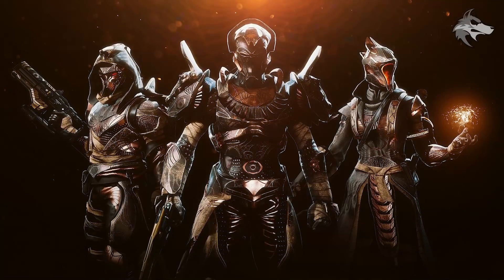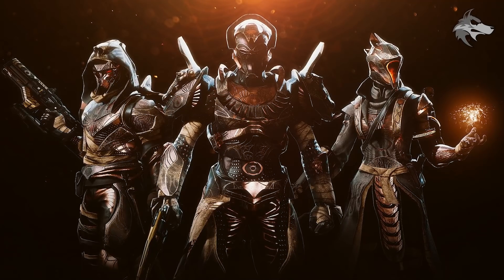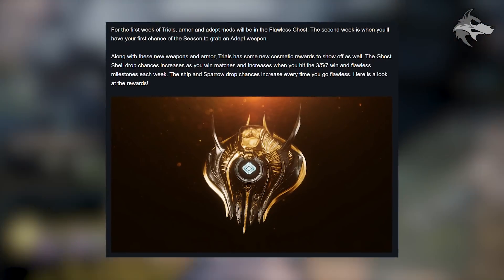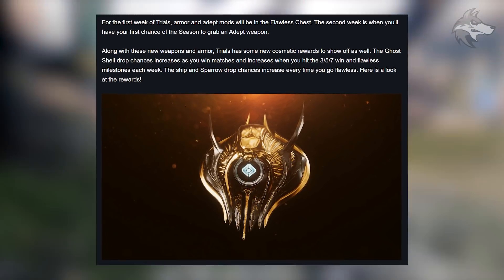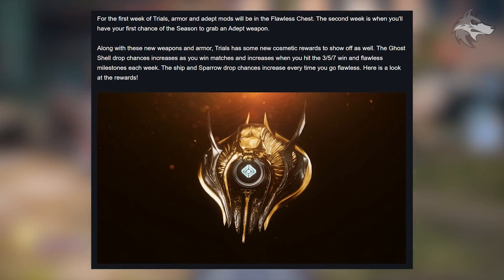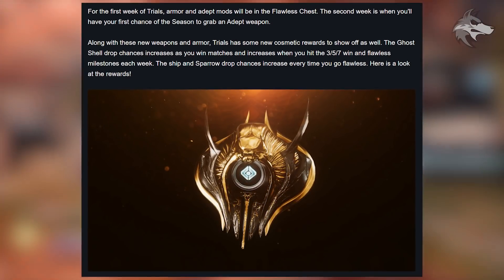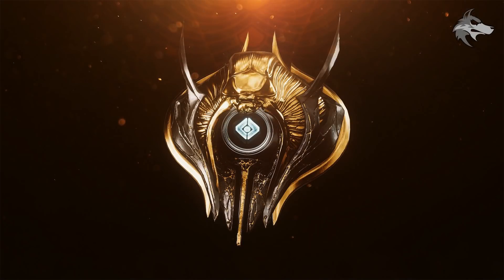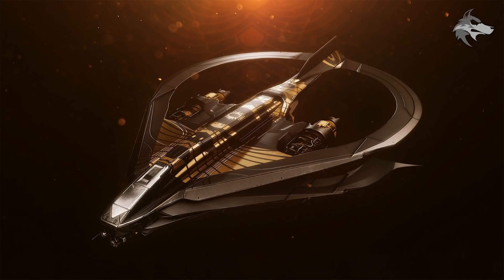We also get a better look at some of the armor, and the Trials armor looks particularly exciting. On cosmetics, we'll be getting a Ghost Ship and Sparrow. For the first week of Trials, armor and Adept mods will be in the Flawless chest, and the second week is when we'll have the first chance to grab an Adept weapon. The Ghost Shell drop chance increases as you win matches and at three, five, and seven wins, as well as flawless milestones each week. The ship and Sparrow drop chances increase every time you go flawless.